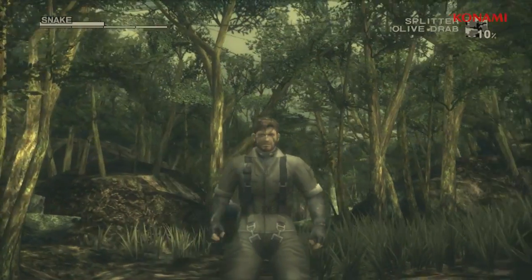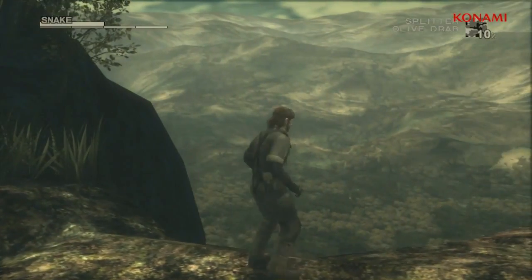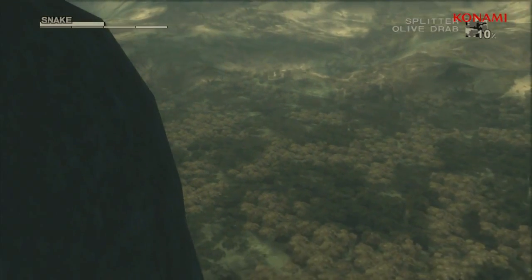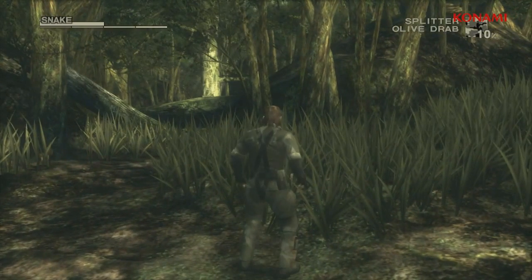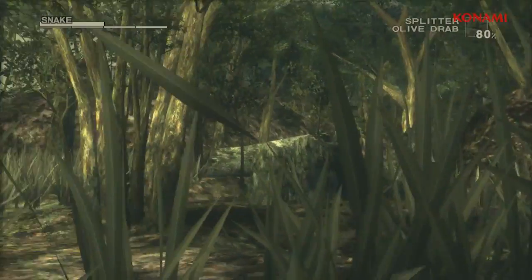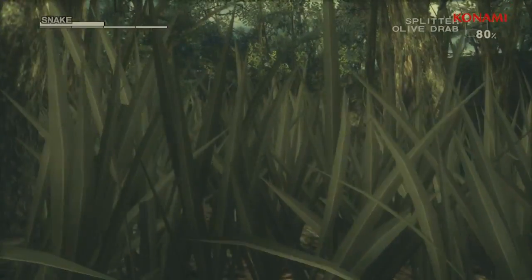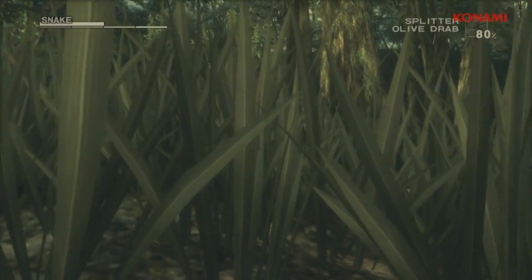As the game starts, you'll see that I'm able to rotate the camera around Snake, which means that yes, we are using Subsistence as the base for this remastering project. Everything looks very nice in HD — all the textures are being up-resed, including things in the background such as these mountains and trees. As I move forward, I can crawl into the grass, and you'll see things like leaves falling down hitting the camera, and every blade of grass just being re-rendered beautifully in HD.